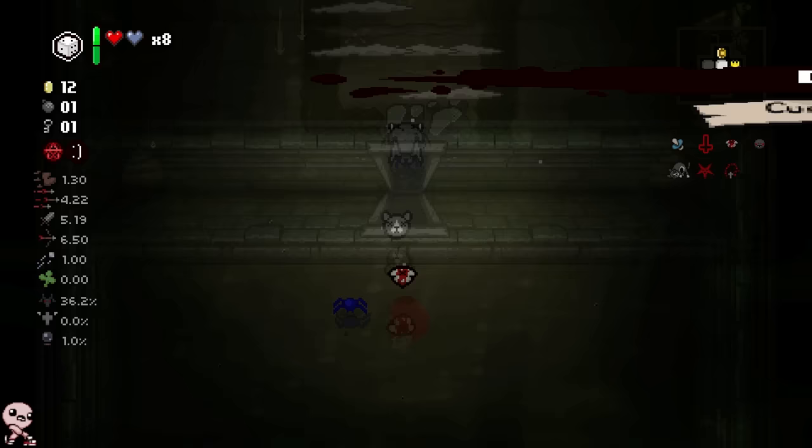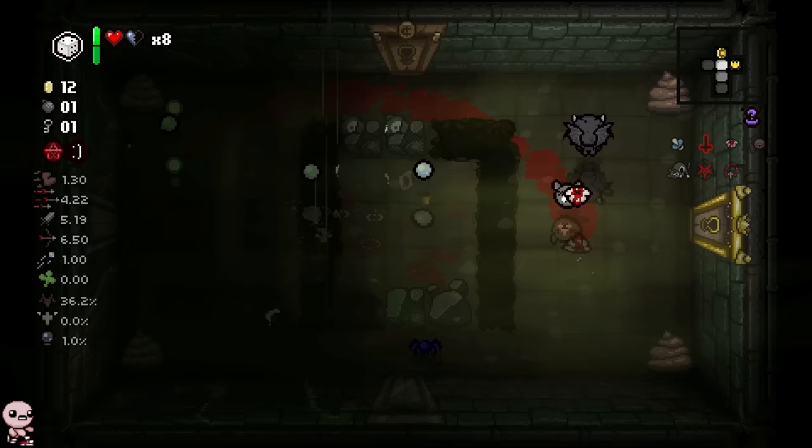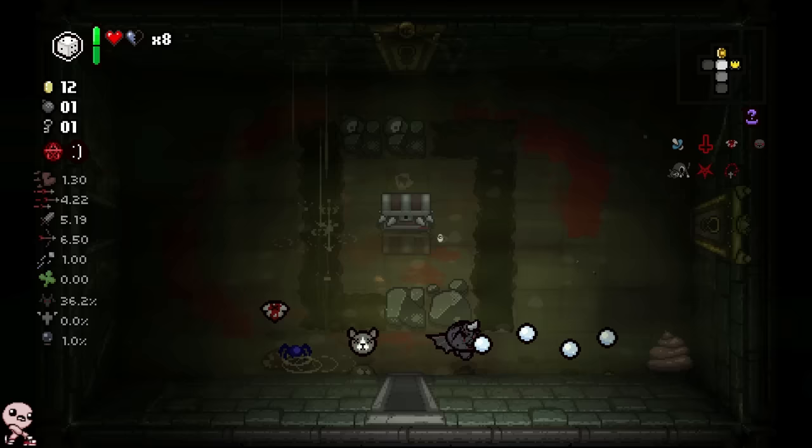Looks like we're locked into devil rooms today. Curse of the Blind kind of makes me want to go to Planetariums, but not so much — I do want to get as many items as possible. Because it was already becoming apparent that this is a lot harder, even just with the enemy health buff. I'm expecting enemies to die a lot slower than I'm used to.